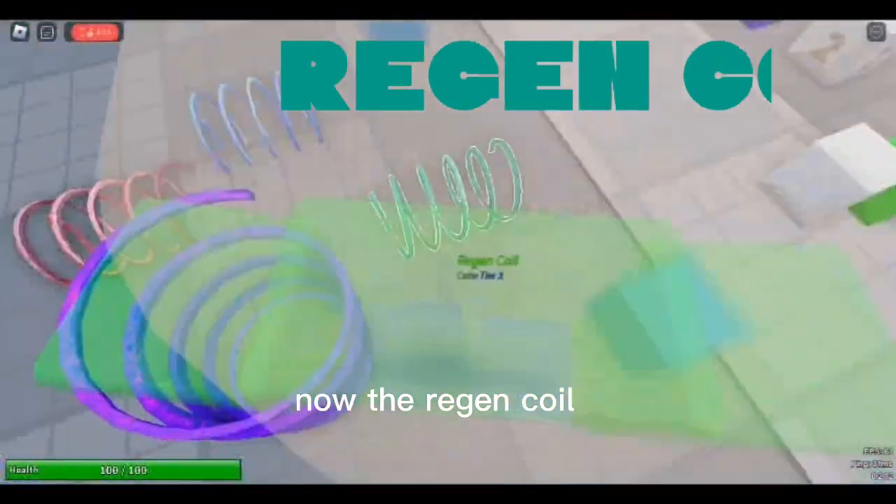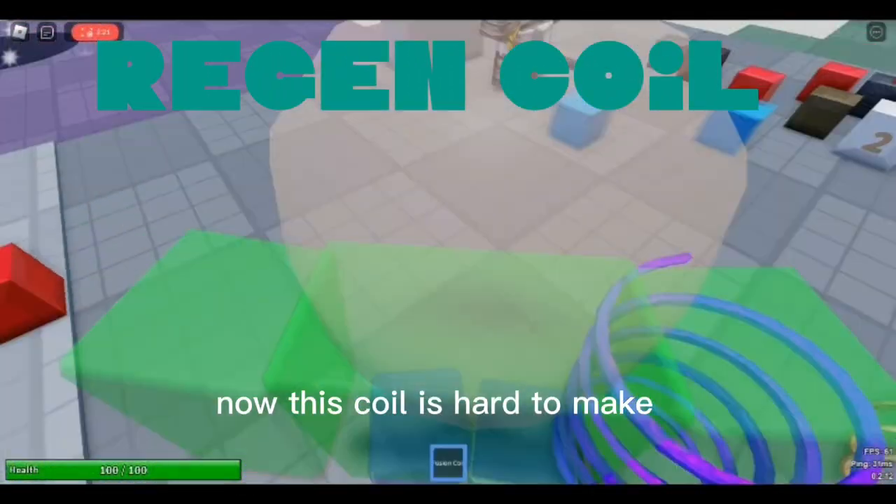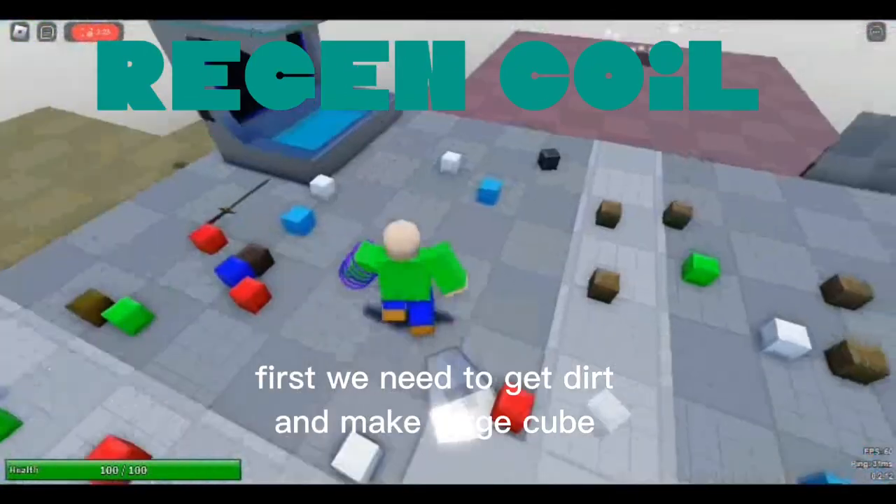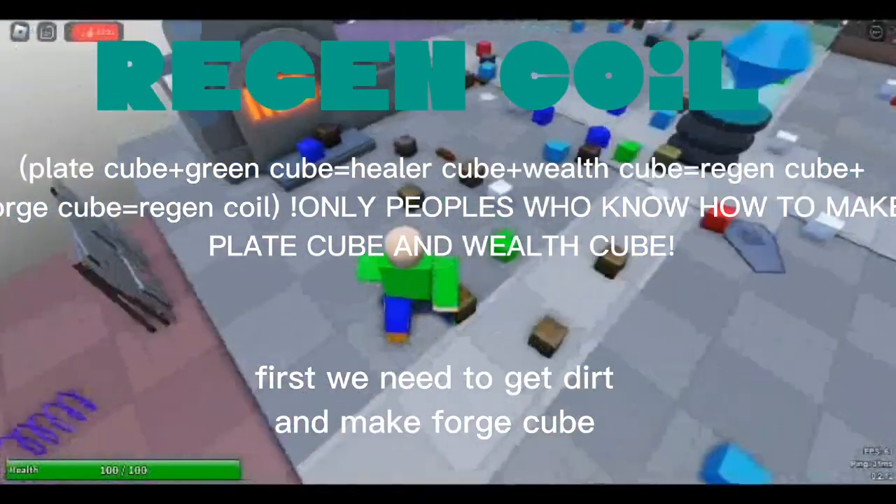Now the regen coil. This coil is hard to make. First, we need to get dirt and make forge cube.